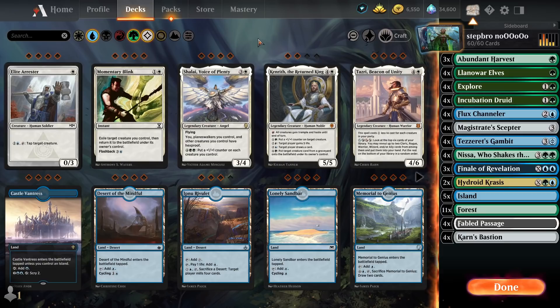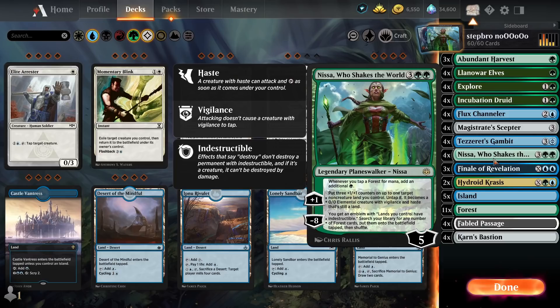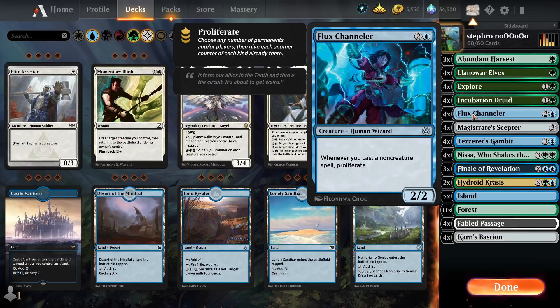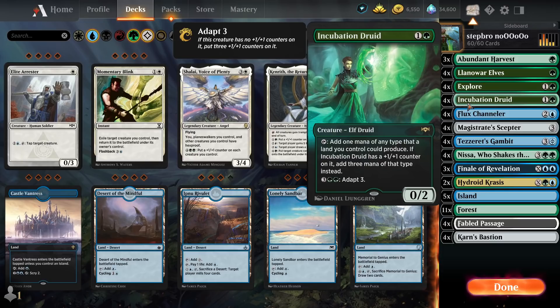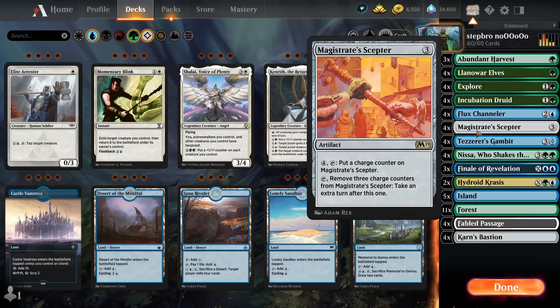How's it going boys? Today we are playing a proliferation deck that has infinity turns, infinity value and infinity misses who shake them worlds. This deck is all about proliferation. We have four Flux Channelers and we activate these Flux Channelers by pretty much any card in the deck except lands, elves, and Incubation Grandmas. Everything else activates the thing.